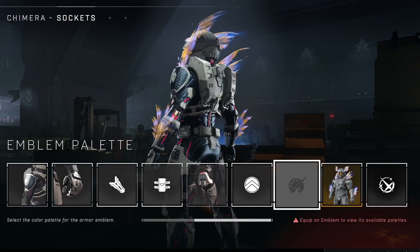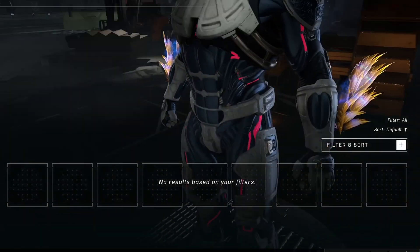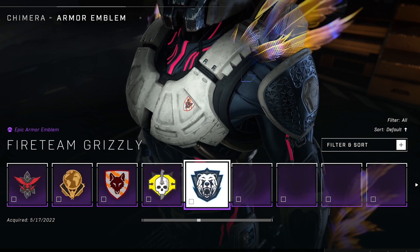And we're hit with a glitch where the shadows act weird. So let me quickly equip my emblem, because, you know, I like that emblem — unicorn.